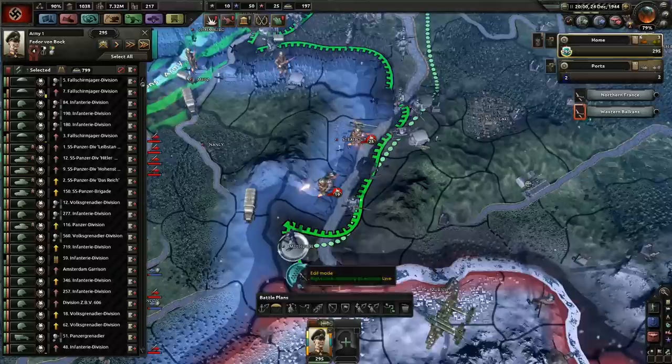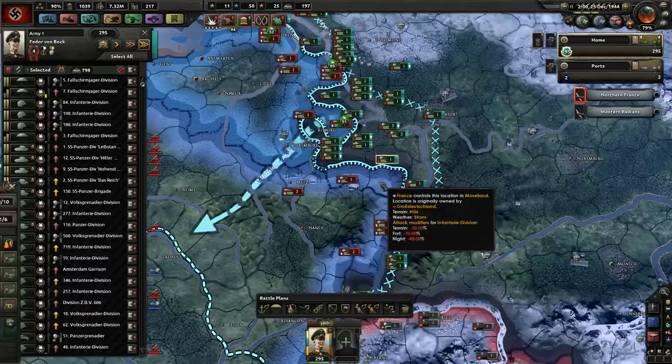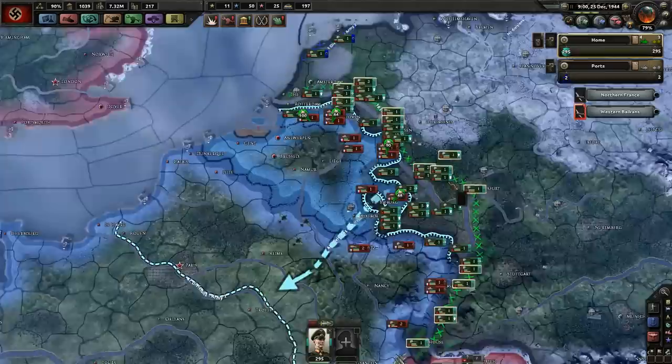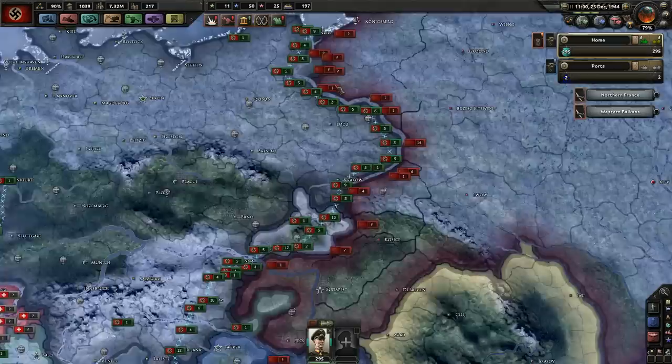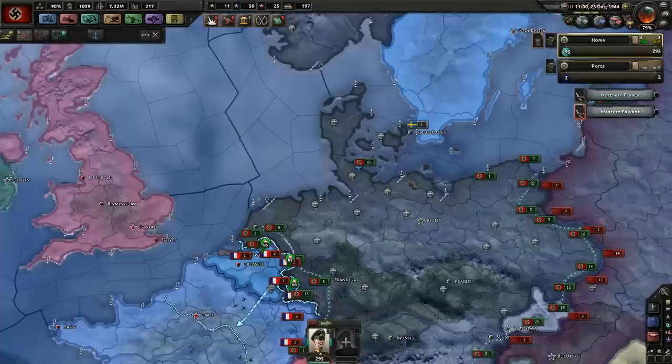I'm going to extend this one like that. These guys can always get aside to the fallback line. We are taking some territory — little bits. There's still no major Soviet offensive, which I am definitely not complaining about. Let's group all our fleets up and see if we can get away with a little bit of search and destroy in the North Sea and the Baltic — if we can do that, basically none of these ports are susceptible to attack anymore.